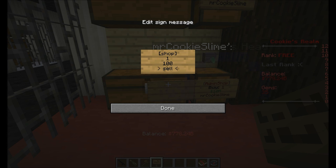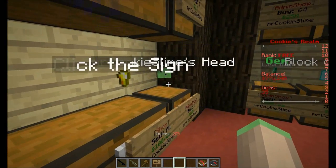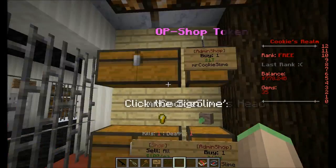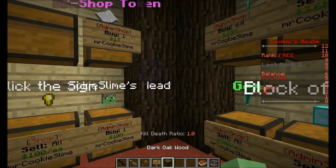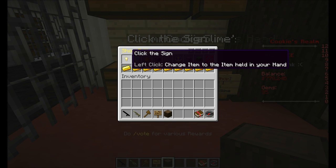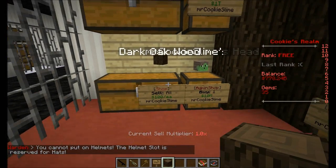I'm going to set up a sell shop, and you can see there's a gold nugget floating there saying 'click the sign.' So if I want to sell dark oak wood, I just click the sign and click the item which says 'change the item to the item held in your hand.' If I click this, you can see it now sells dark oak wood.